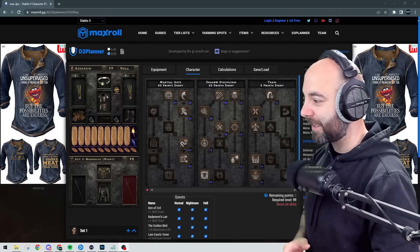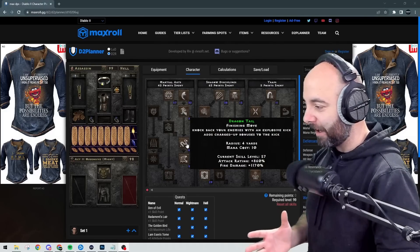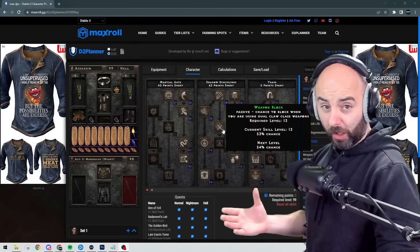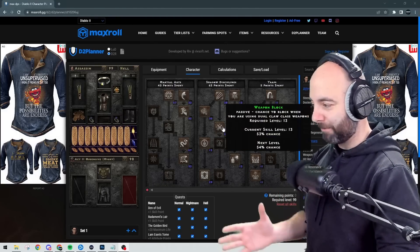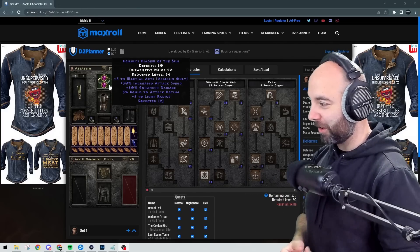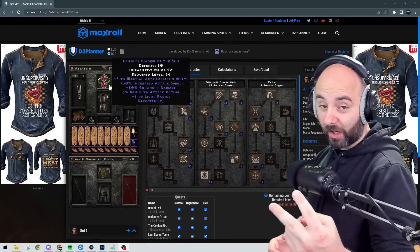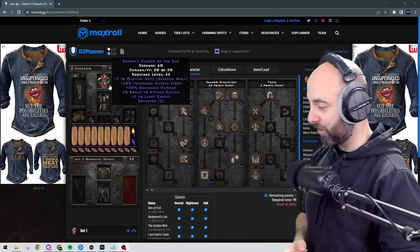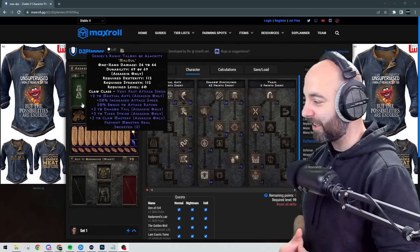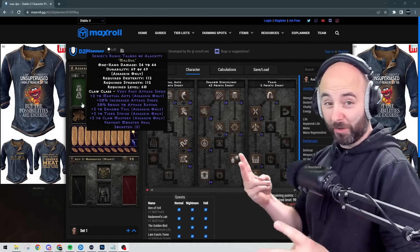The premise is the same — Tiger Strike maxed, Dragontail maxed. We're going to use Death Sentry, and we're getting Venom now for damage. We're getting some weapon block with our dual claws. We're using a Kenshi's Diadem of the Sun: plus 3 Martial Arts, plus 30 increased attack speed, 80% ED — a diadem with plus 3 Marts and two sockets with 40-15 jewels inside. The claws are Sensei's Runic Talons of Alacrity with plus 3 Dragon Tail, plus 3 Tiger Strike, plus 3 Claw Mastery — and we have two of those.